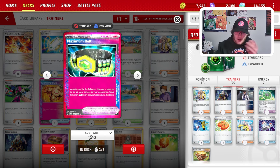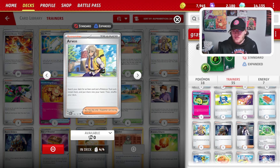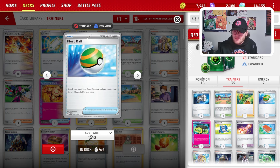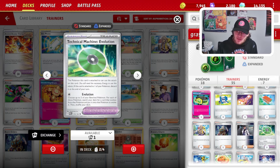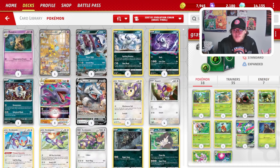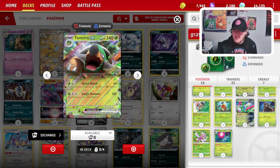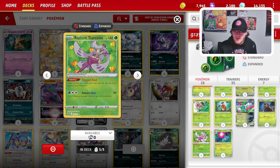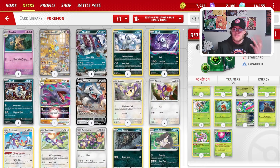The deck is pretty simple — it's an Arvin-based deck. We use Arvin to find Buddy Poffins, Nest Balls, Rescue Board, Maximum Belt, and our TM Evos, which are the backbone of all our Pokémon evolution. We also play Rapskia, Rellor, and Radiant Serena which helps us heal. The decklist will be in the description below.